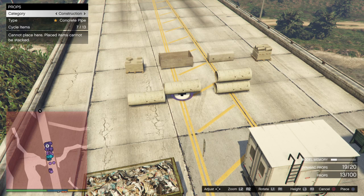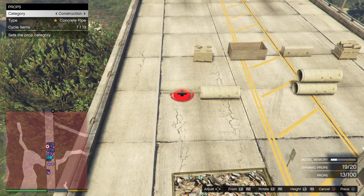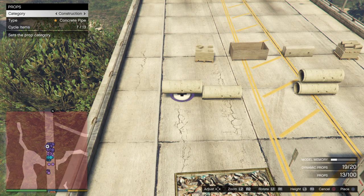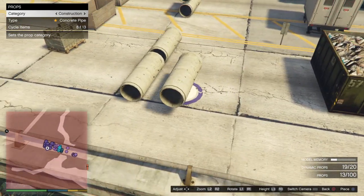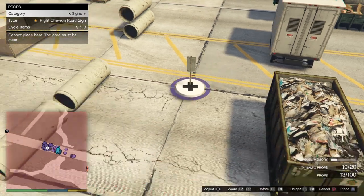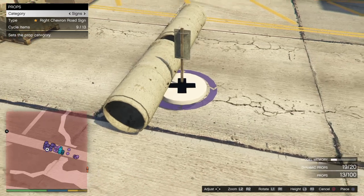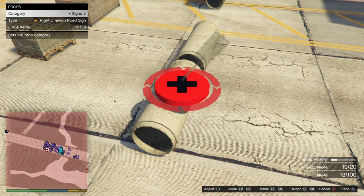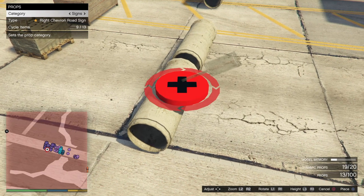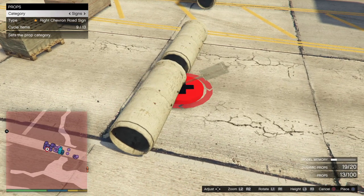Especially for stunt races, the concrete pipe would be quite interesting to see what comes out of it — if you can maybe incorporate it in stunts. It looks very round but I just tested it and it's not actually as round as it looks. If you take this small road sign and pull it over there, you'll see how the angle always drastically changes. If we move it further to the left it bounces from that angle to that angle — so it's not a smooth round transition, it just changes drastically.